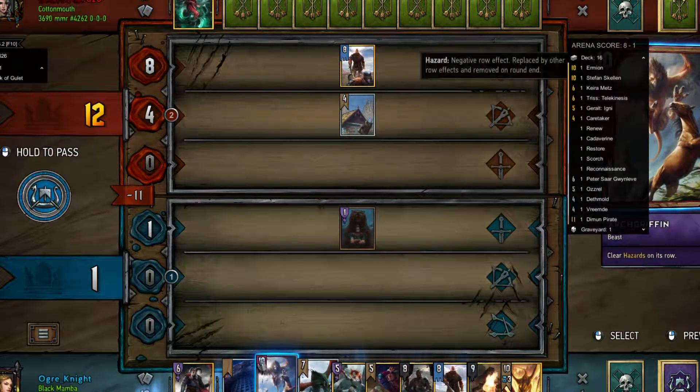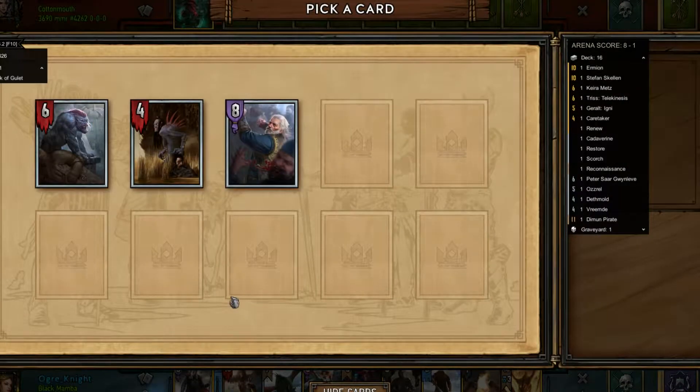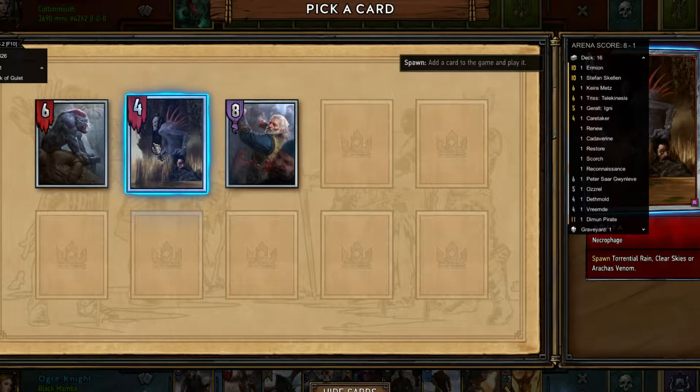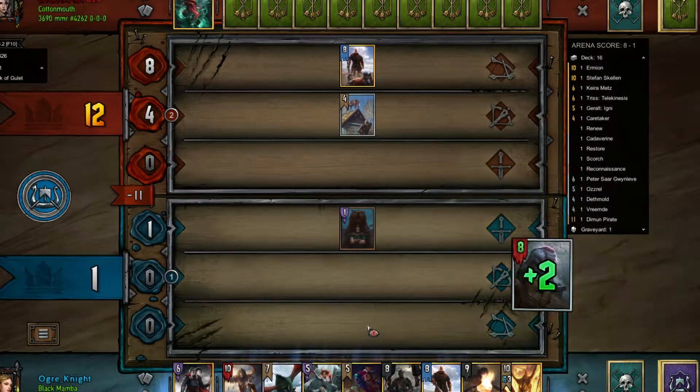Let's see if I can generate something helpful. This is 8 damage to a non-monster faction unit — that will immediately generate me 14 points, getting me 3 points ahead. So that's probably my best bet. The rest of these are not good enough. Let's do this.